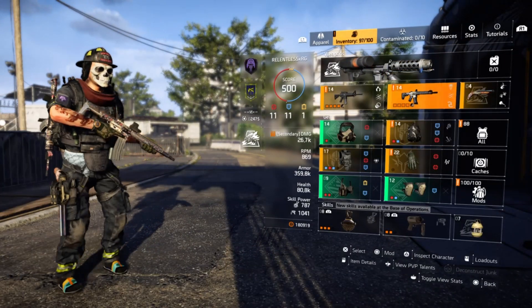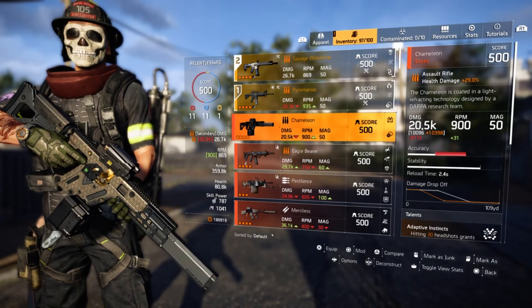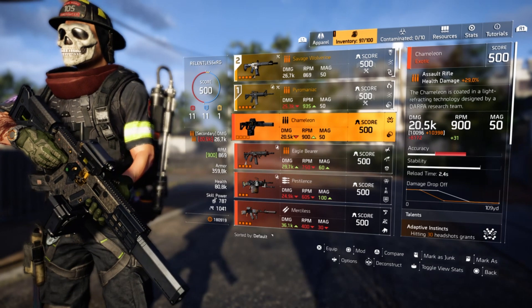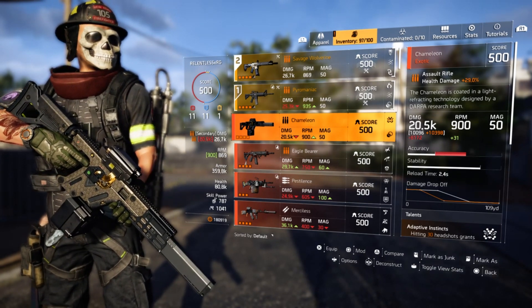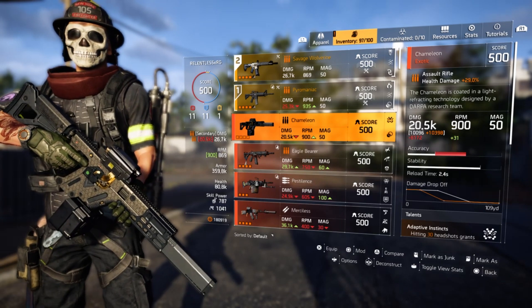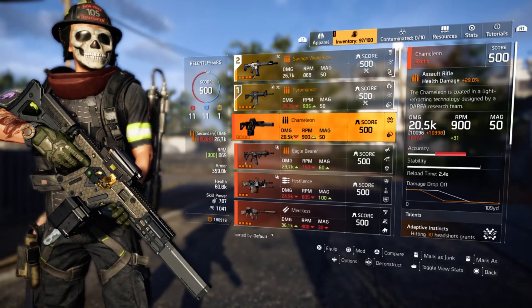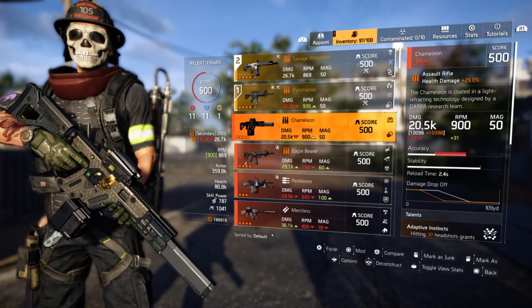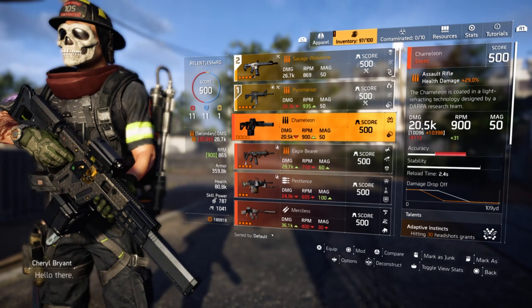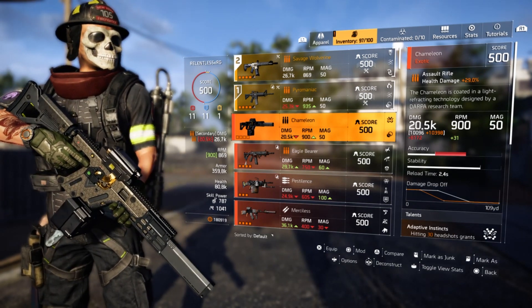And here is my evidence to support this claim. This particular Chameleon dropped for me and its base damage is only 1096. The group that I was with, we each got a Chameleon — I actually got a second one today but I gave it away. I got them to send me screenshots of their base damage. Four Chameleons, four different base damages.